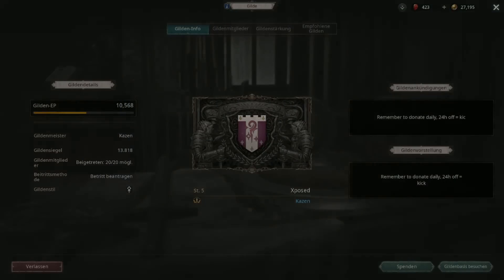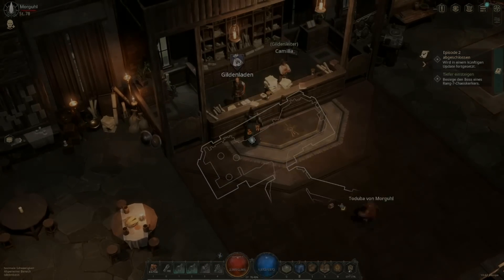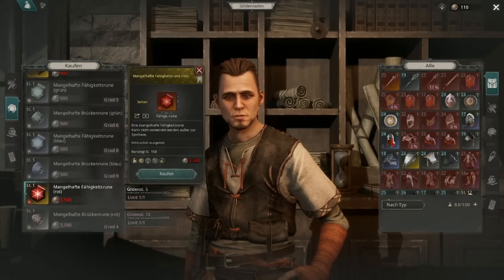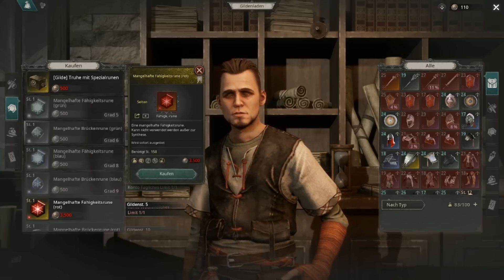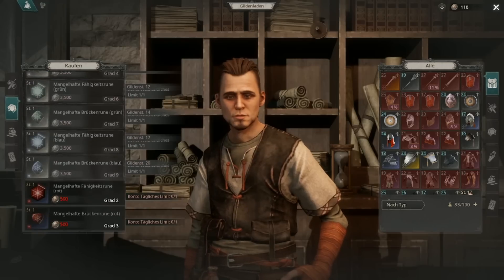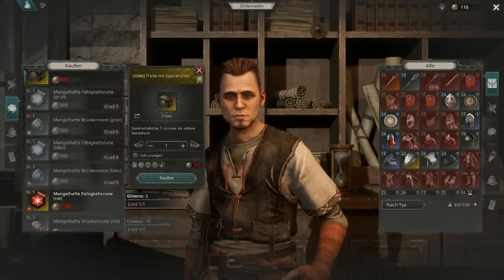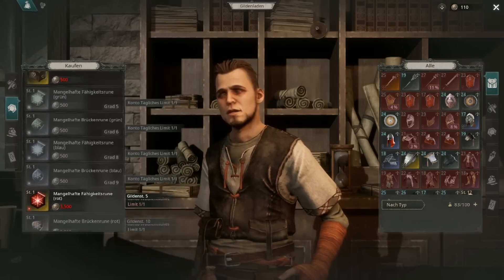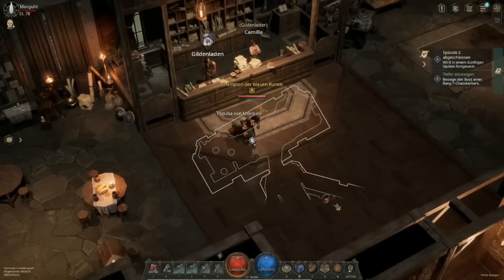Then go to your guild hideout and visit the vendor there who sells stuff for guild points. You can buy rare or magic runes — these are used for combining them in synthesis, which saves you upgrade essences later on. I like to buy the random essence drops that can be normal, magic, or rare. Do your daily limit: buy one of these, one of those, maybe one of the others later, and with the rest of the guild points buy more synthesis crafts. That's how you get free synthesis crafts.